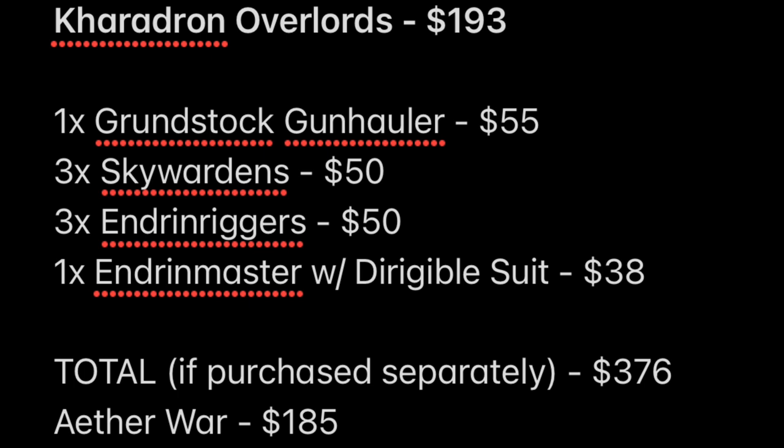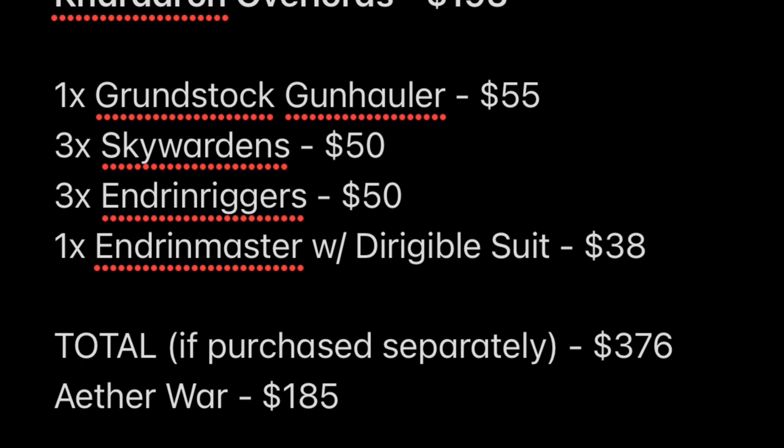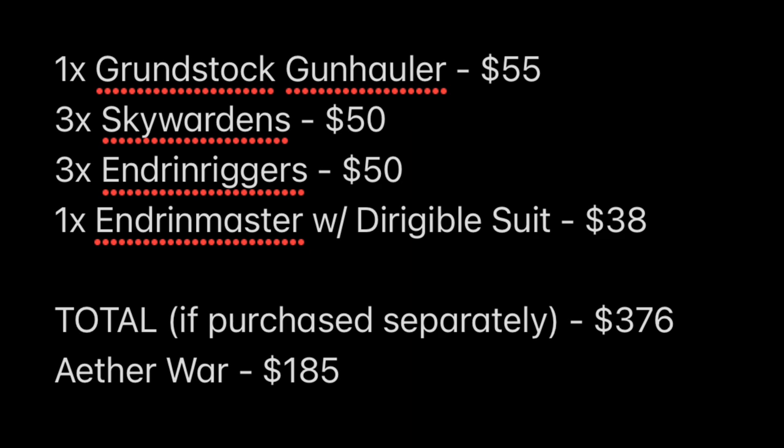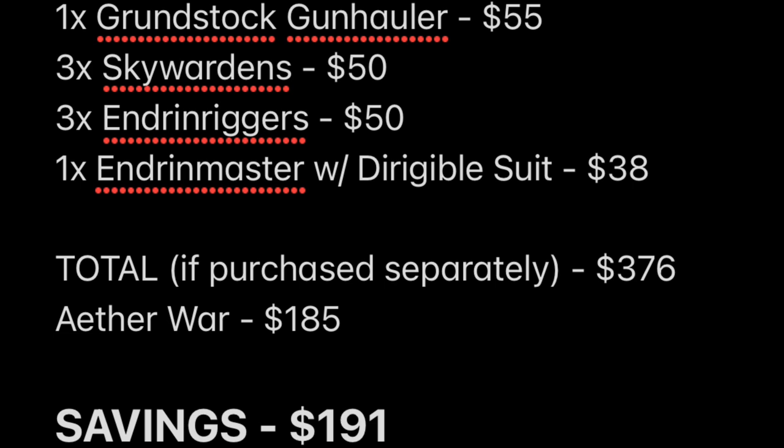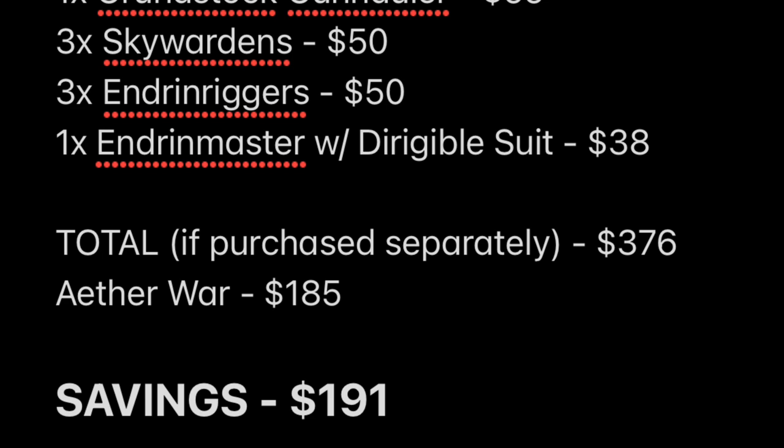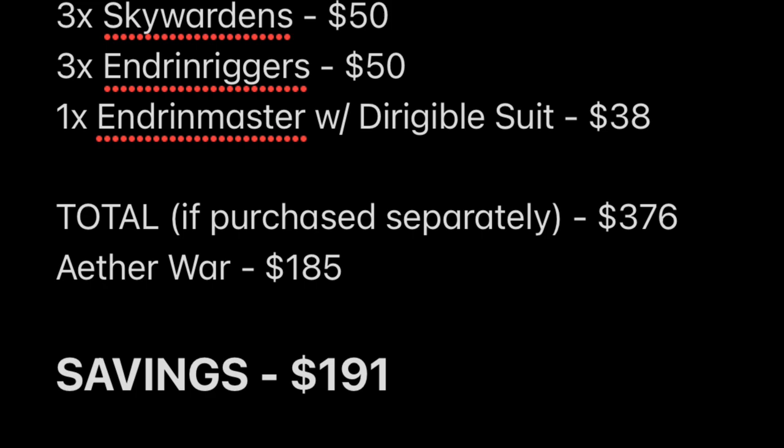That means if you purchased everything separately on the Games Workshop website, you would be paying $376. So you're getting a pretty big savings — since the Aether War came in at $185, you are saving $191. If you're interested in either of those two factions, the whole gimmick of this box is that it allows you to start collecting mainly flying units. This is supposed to take place in the clouds, so you've got the Kharadron Overlords with their flying guys as well as the Tzeentch guys on the discs.